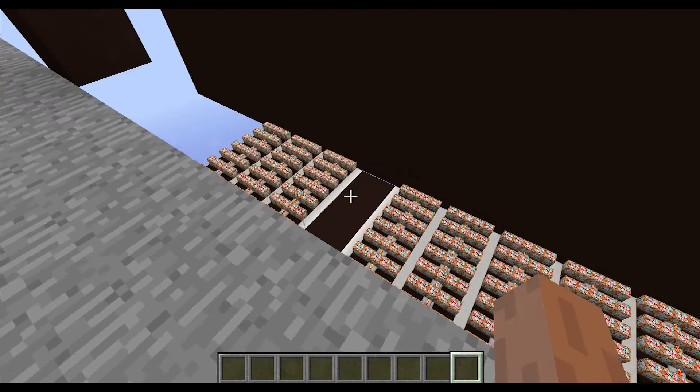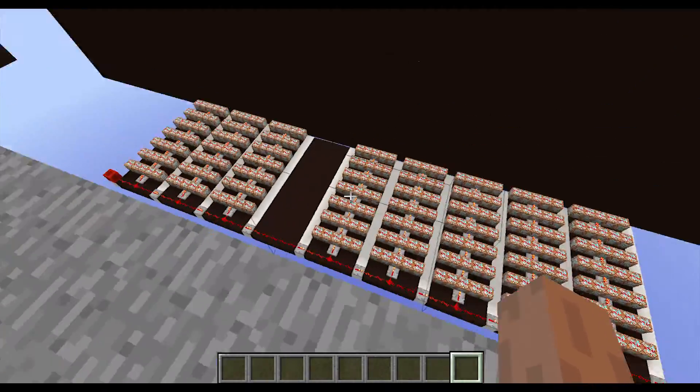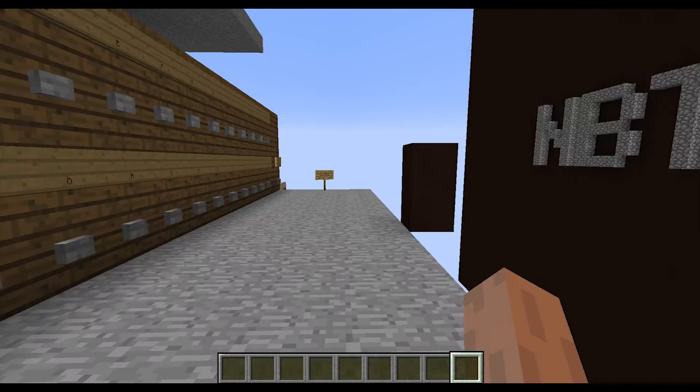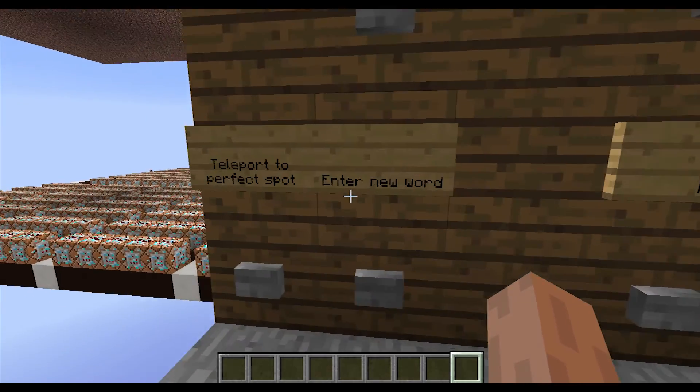Down here are the letters, and that one is a space — so NBT-Craft — and I'm going to enter a new word and show you how this works.